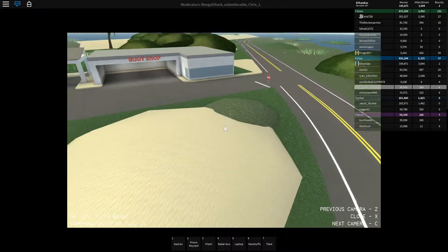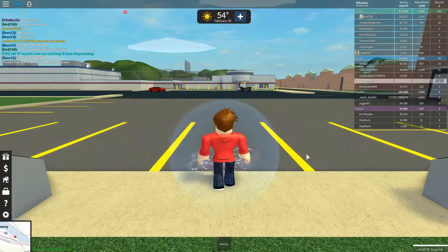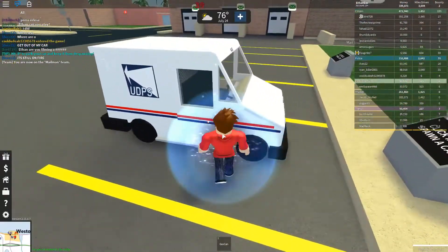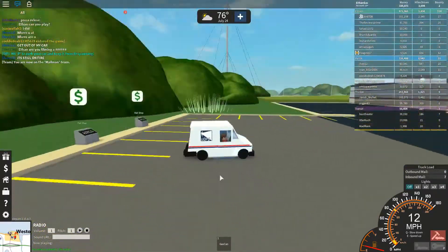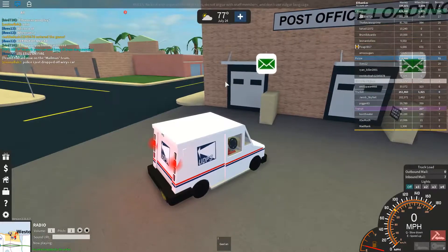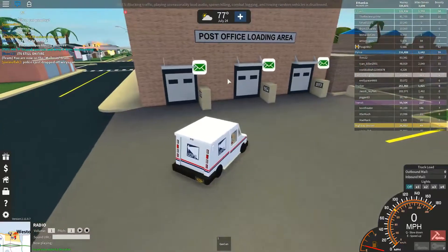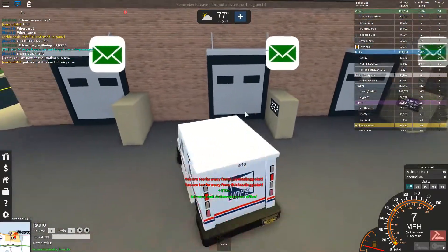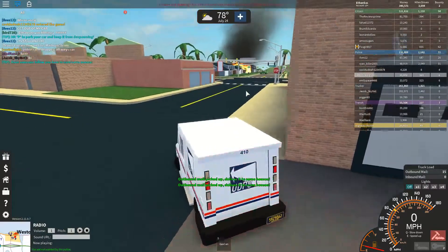X gets you out of the laptop. Next I want to show the new free mailman job. I'm joining that now — here's the UDPS truck. I was confused at first because the mail truck is driven from the right side, but it makes sense because all the mailboxes are on the right. It's very weird since in the US I'm used to driving on the left side.